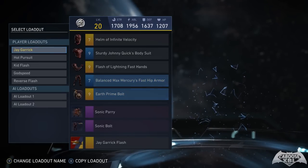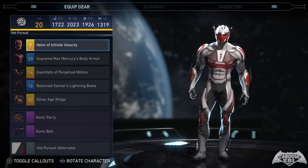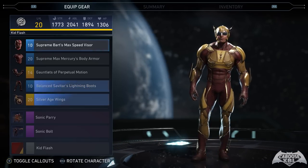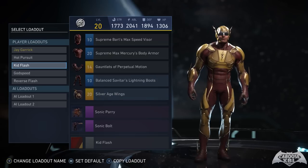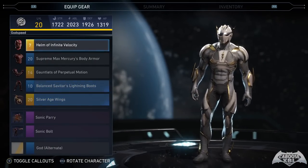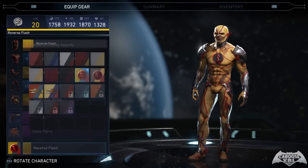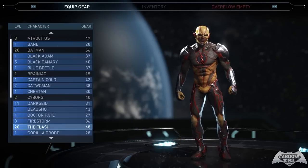The Flash is the main event. I have the Jay Garrick premiere skin, which is amazing, and I named one loadout Hot Pursuit after the shader. I also have a Kid Flash loadout — I made it for the look using a Kid Flash shader and gear to give him a Kid Flash design as much as possible. Then of course I have my Godspeed loadout, which is my favorite loadout in the game right now — he looks exactly like Godspeed one-to-one. And I have a Reverse Flash loadout for the premiere skin, and I really like the alternate colors for Reverse Flash too.